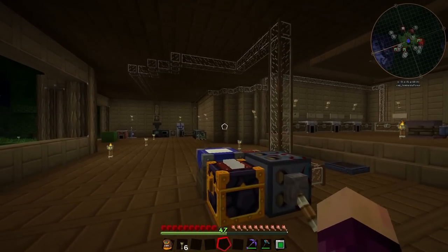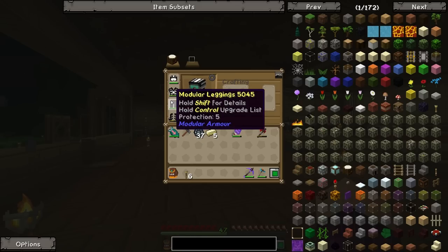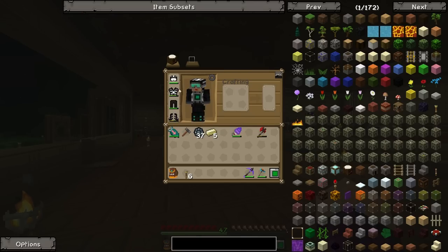Hello everybody and welcome back to Gaming on Cafe, my name is Isaac and we are back playing some Feed the Beast Horizons Daybreaker for episode 16. Last episode we made ourselves the modular armor from the modular armor mod, and since the end of last episode I've gone ahead and added a couple more upgrades to every single piece of the modular armor, and we are now pretty awesome in terms of the things that we can do.